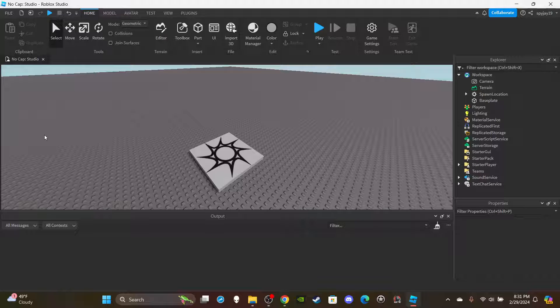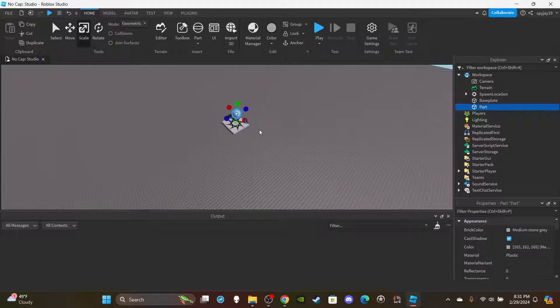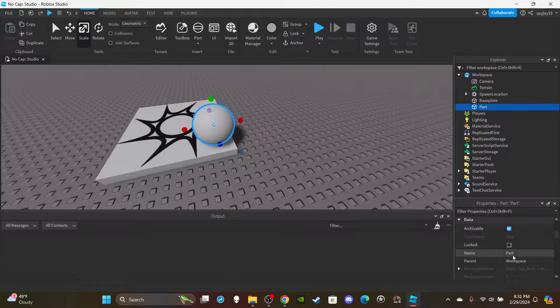First things first, we're going to set up a spear. We're going to create a spear and tween it so it expands out — we're going to animate it. You can leave it as the default size, you don't have to change the size. You want to rename this spear to 'Hockey Spear' — yeah, that's a good name.